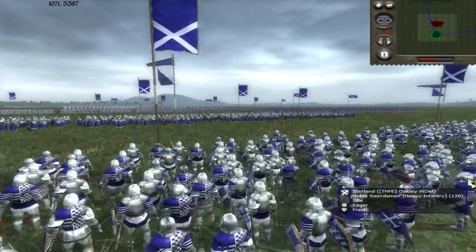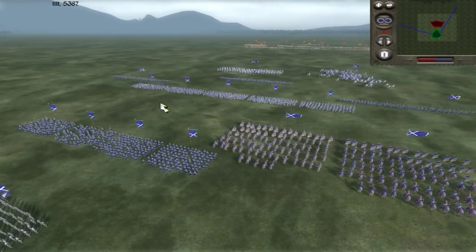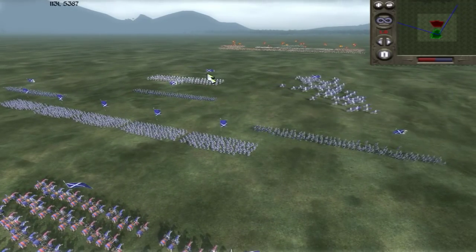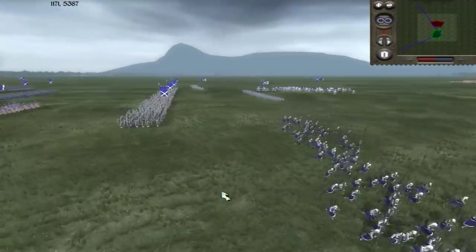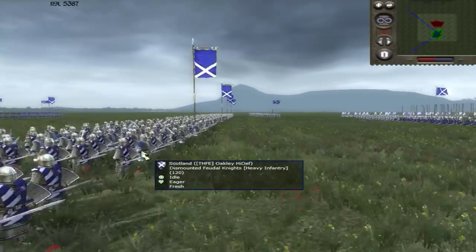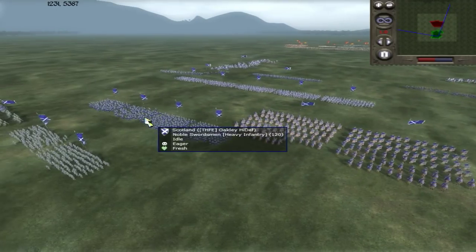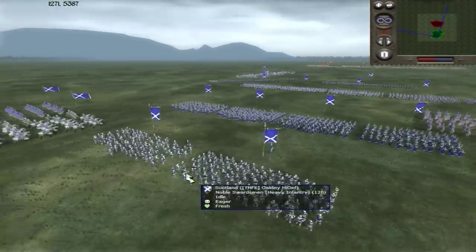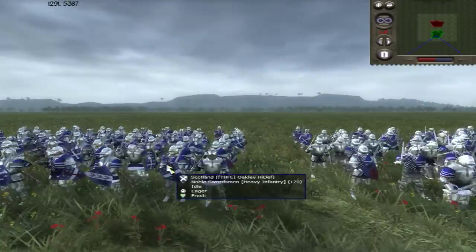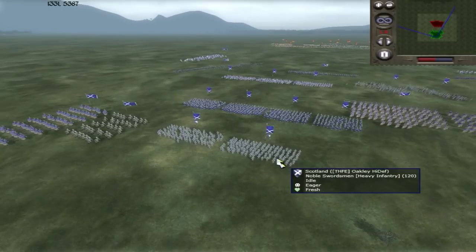Hey what's up guys, it's Oakley and we're going to be in Medieval 2 Total War. I'm playing as the Scottish and I'm going to have a huge force: two Templar knights in the front, then a long line of pikemen — three of them just to screen my force — and then five dismounted feudal knights that's going to be the core of my infantry assault. Four noble swordsmen and then two more in the back with additional upgrades to armor and attack, so a massive infantry force.